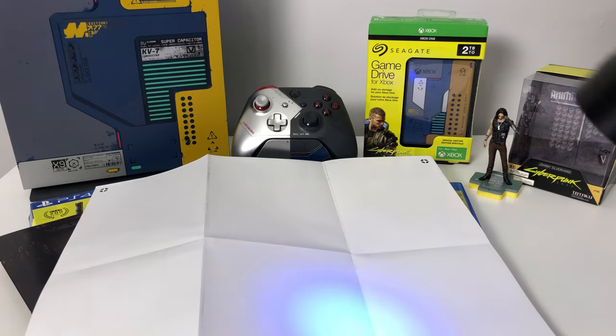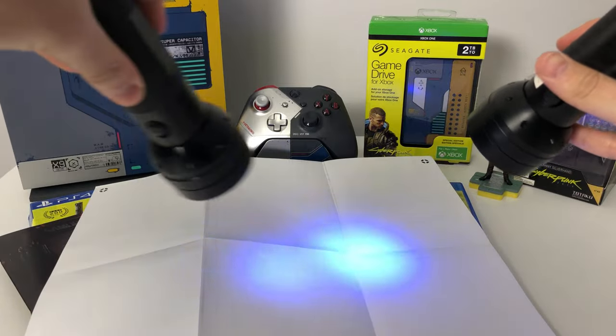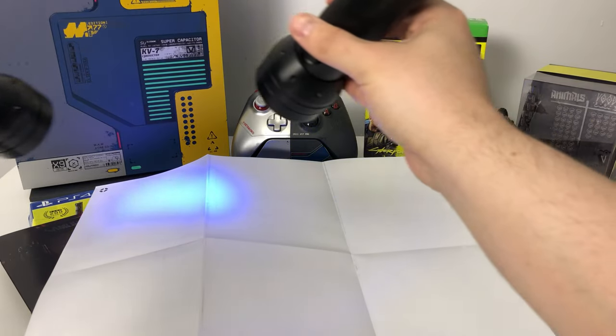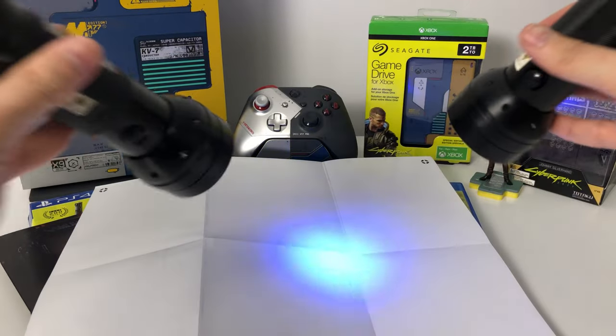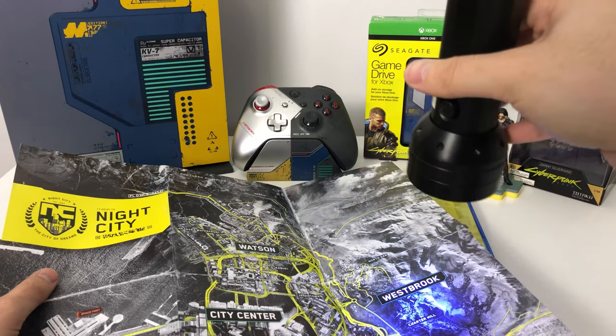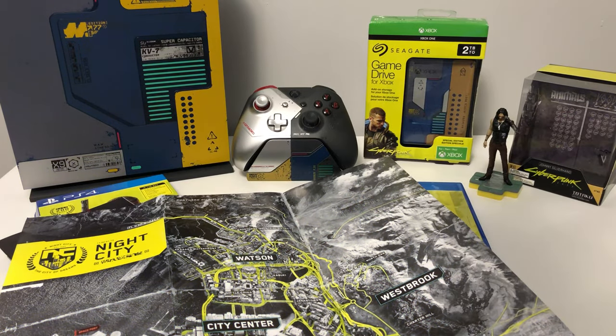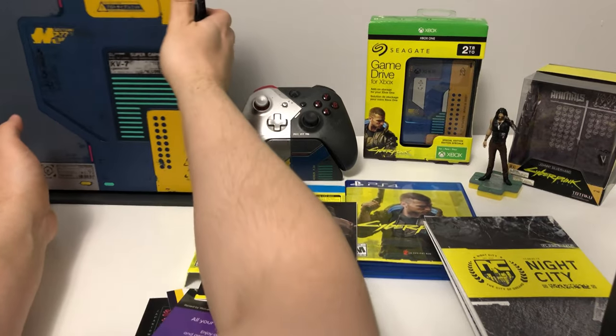So I just got a crazy idea. I'm shining a black light on the map to see if there's any secret messages, like they did with the Grand Theft Auto 5 map. But it looks like there's nothing secret here. I'm shining it on the actual map and I don't really see anything — there's nothing secret.